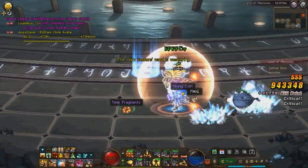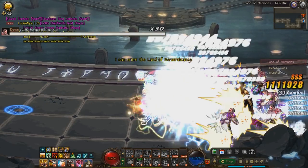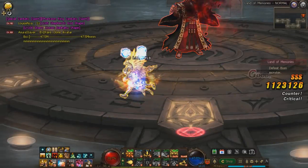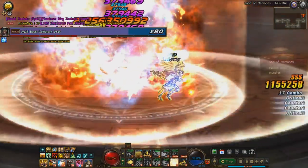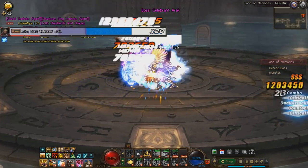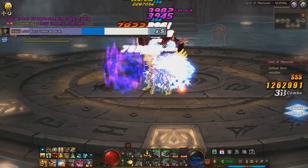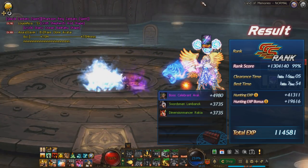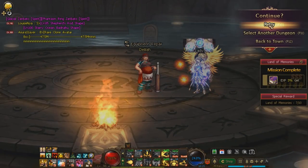Just like the expert dungeon in Ghent Palace had a higher drop chance for uniques, farming expert here does give a higher drop chance for legendaries. However, it is sizably harder. You have to consider whether it's worth the extra difficulty for a slightly higher drop chance. For most characters that aren't mega strong, I think it's overkill and I just do normal difficulty, which takes a lot less time.